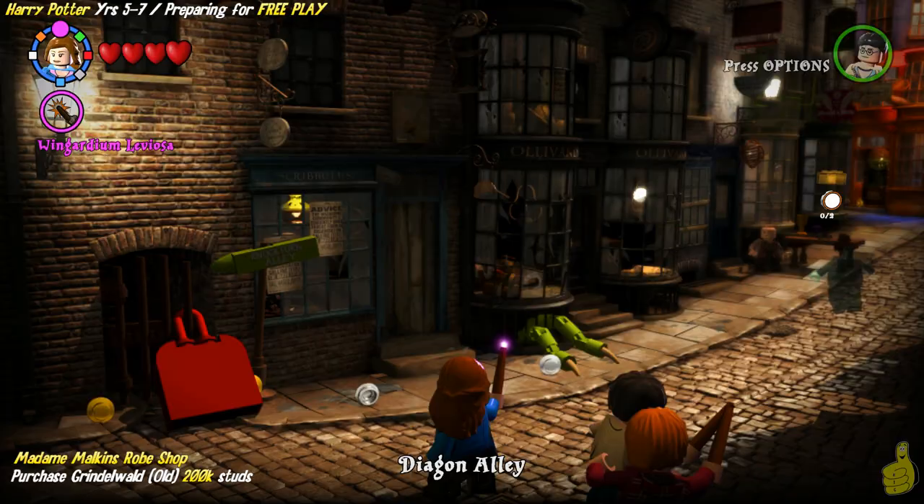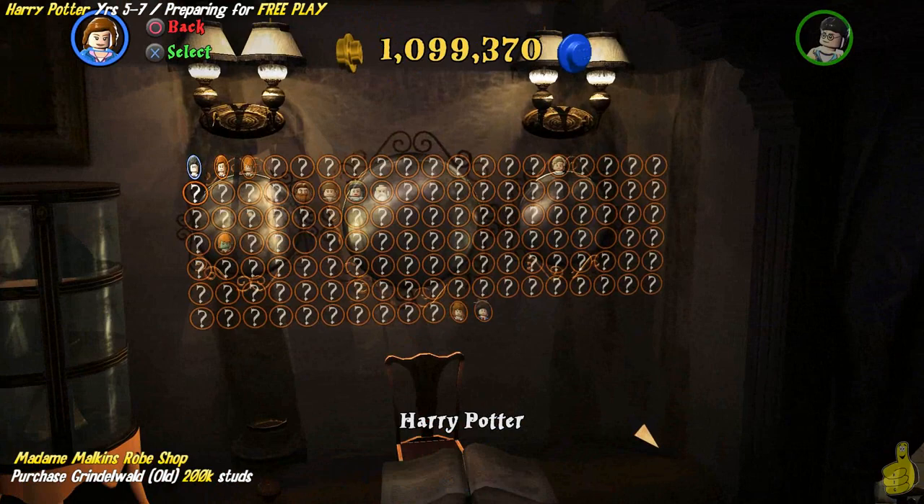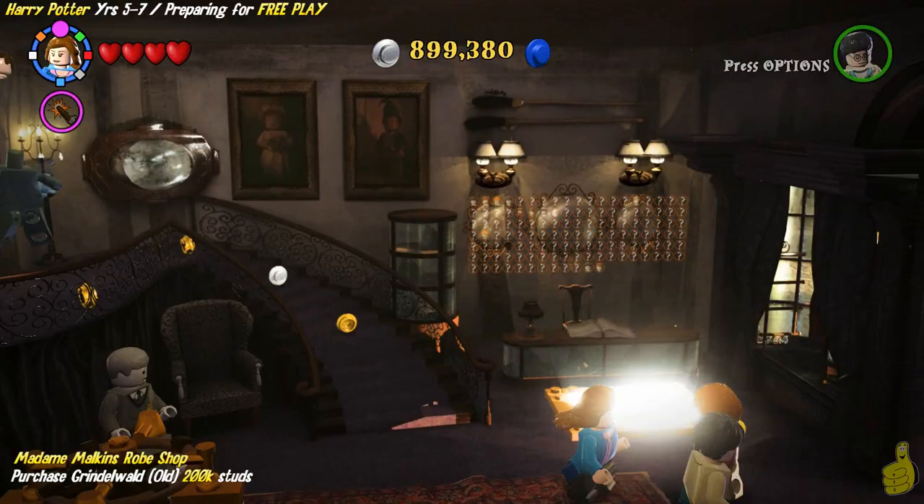If you go to your start menu, you can see that there is an option to return to Diagon Alley. Rather than make our way all the way back through Hogsmeade and everything else, we can just teleport right to where we need to go. Next up we need to go all the way to the back corner, take a left right at the end, and into Madam Malkin's robe shop. Grindelwald is going to be over on the far right side, kind of in the middle.